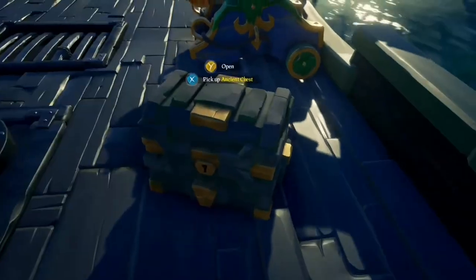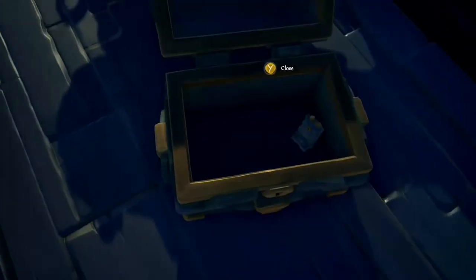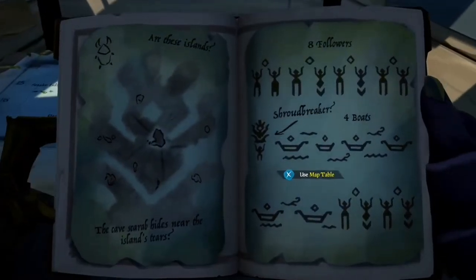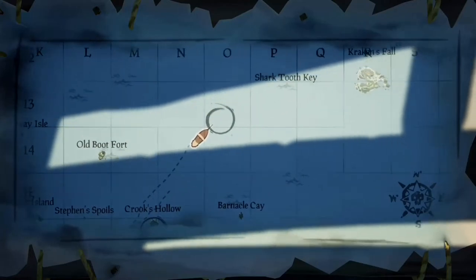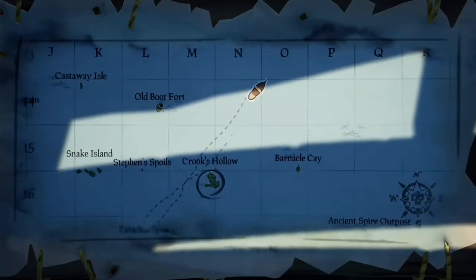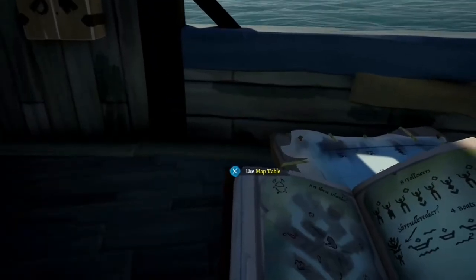Once you open up the chest, you have a piece of paper that helps unlock a combination, and you have a totem which is the key to get into the secret part where the Shroud Breaker is. You also have a page showing the island you have to go to — in my case, the island I have to go to is Crook's Hollow. So now I'm heading down to Crook's Hollow.